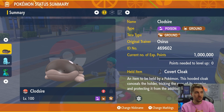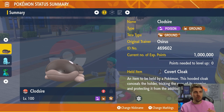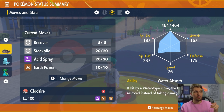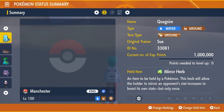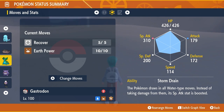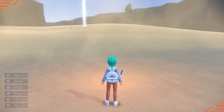We're going with a Ground Tera type to take advantage of Ground-type attacks when we Terastallize. The moveset is Recover, Stockpile, Acid Spray, and Earth Power. Recover, Stockpile, and Acid Spray are all egg moves — you'll need a Mirror Herb and Pokémon that know these moves, then set up a picnic so Clodsire can learn them. This moveset is probably the most optimal.